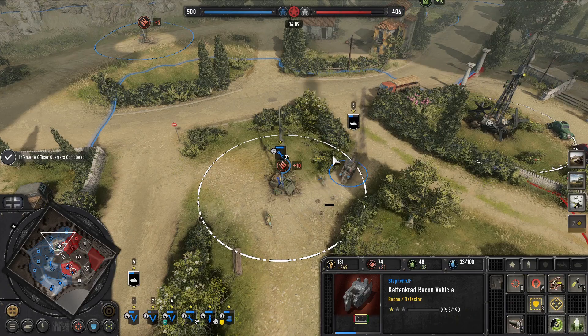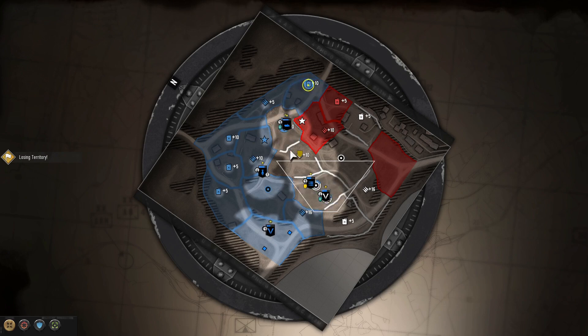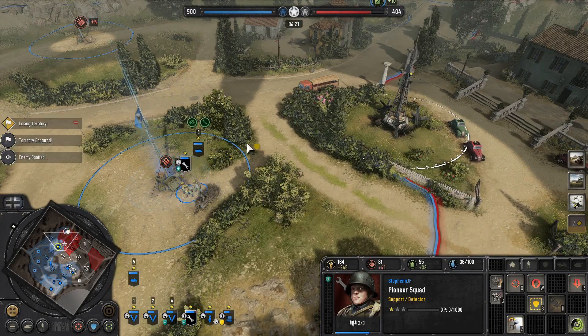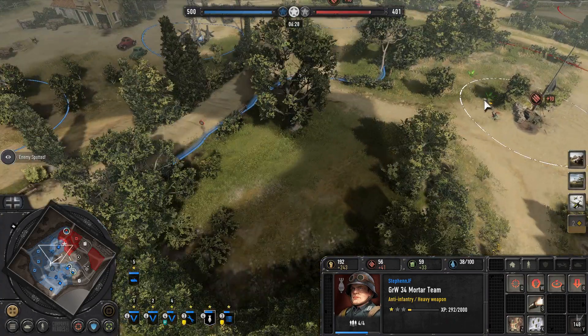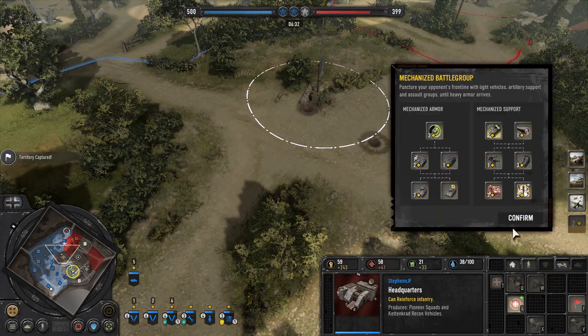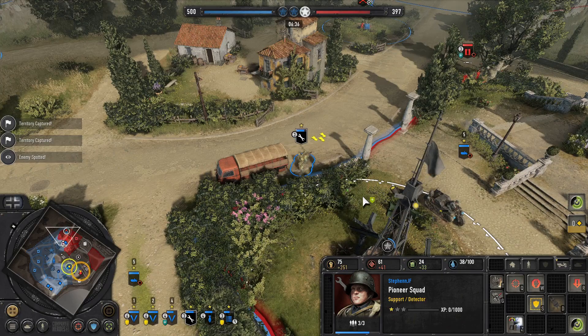Let's shoot a flare up — nice. I want to send these pioneers north because they'll be able to kill these scouts. I can get a couple more mines down, which will be great. Get the tech structure up and then I should be able to get out an 8-rad. A well-timed 8-rad is actually enough to kill him.